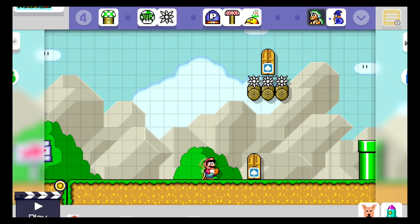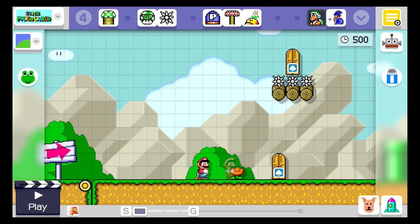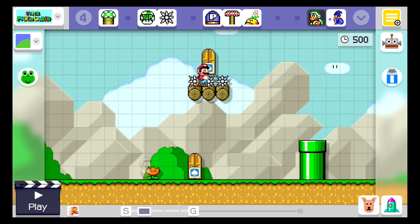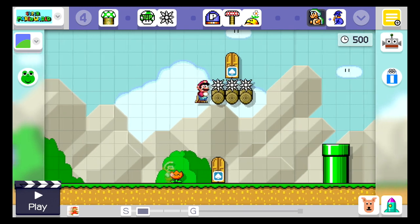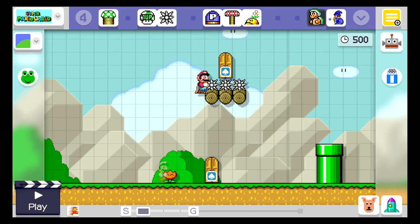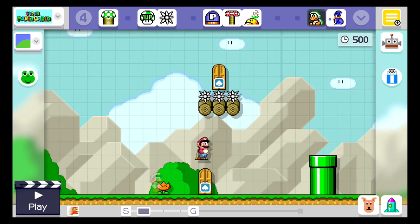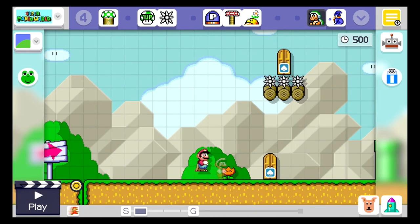For this next glitch — the invincibility glitch — most of you know this one already but I'll include it. I made a door that puts you under some spikes. When you hit the spikes you'll start flashing and be invincible for a few seconds. If you stand there long enough you'll take a second hit and turn into small Mario. What you want to do is enter the door again right before you turn into small Mario, so you're still Super Mario. If you do it correctly, you will become invincible.